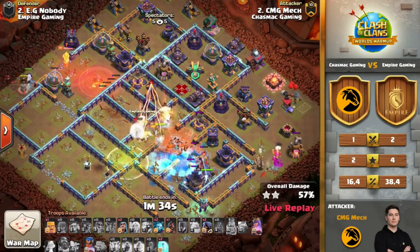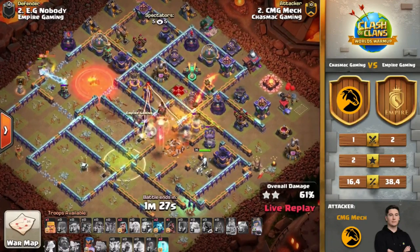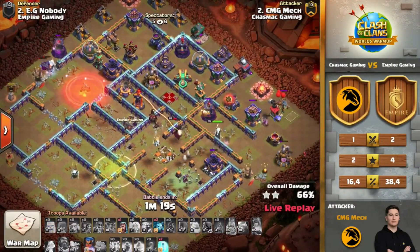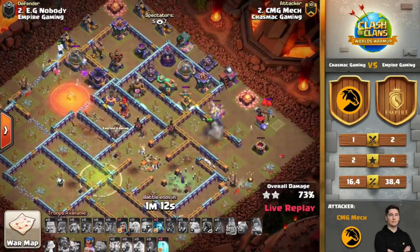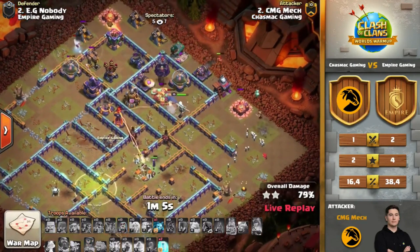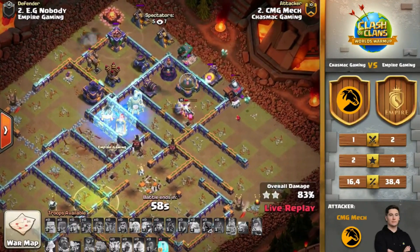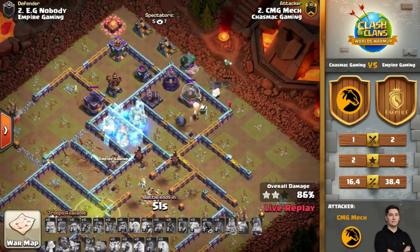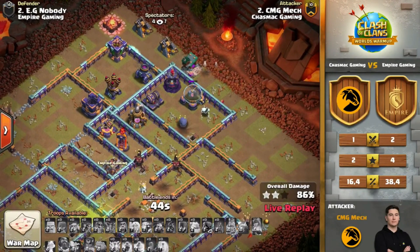The royal champion on the bottom side is in to take down the single inferno tower. Some titans are still alive — only one titan if visible correctly — while the yetis are engaging versus the king on the left side. There are so many things happening at the same time. The electro titan is on the left like mentioned, the royal champion making her way, still has her ability, couple of freeze spells in the mix. The queen is gone — now it comes down to the royal champion: can she make her way through with ability and the freezes? A clutch Diggy to stun that scatter shot, but unfortunately the cannons are locking onto the royal champion.